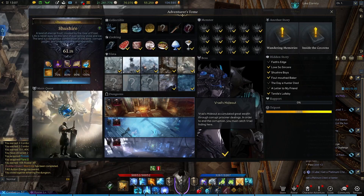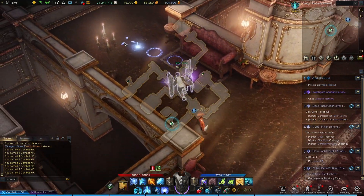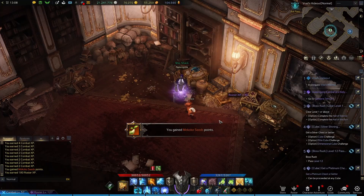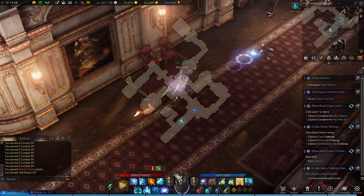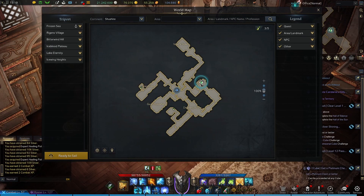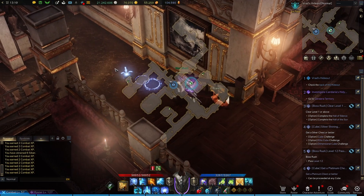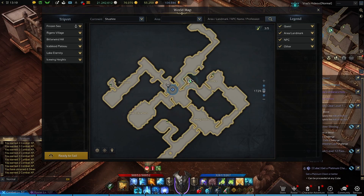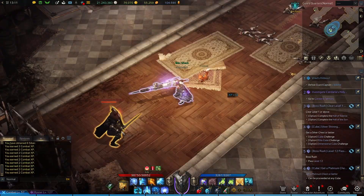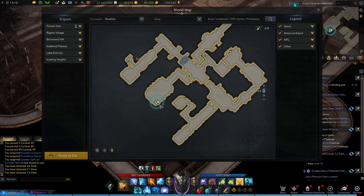Once we're at the dungeon, we're going to check to see if we need any specific difficulties, like normal. Once inside, we're going to ignore the first objective and take a left here at this path, because in this room we will find our first seed of the dungeon. Now we'll head towards the first objective, defeat the guards, and take this long path around until we get into the office here, where behind this desk we can find another seed. Then we'll continue on a little until we get to right here, where we'll find one more seed. We'll defeat some more guards, and once you defeat Guard Captain Valdiball, you can check the bottom side of the guards' quarters here for a seed.